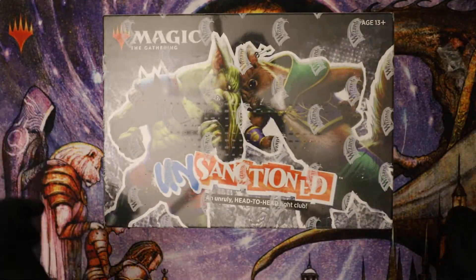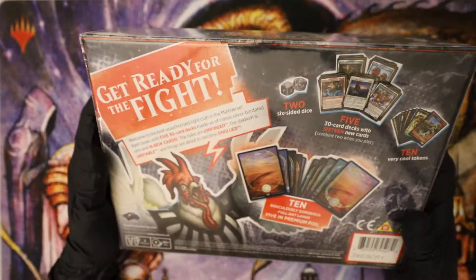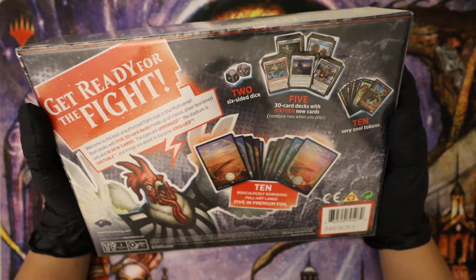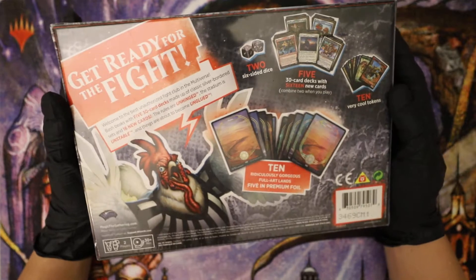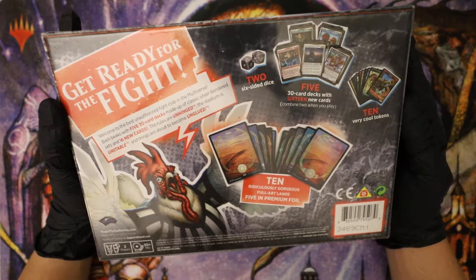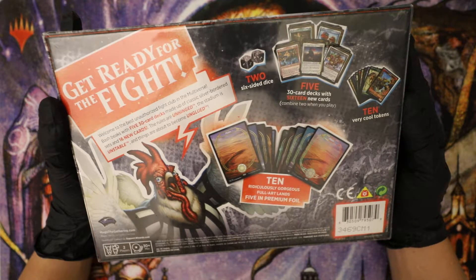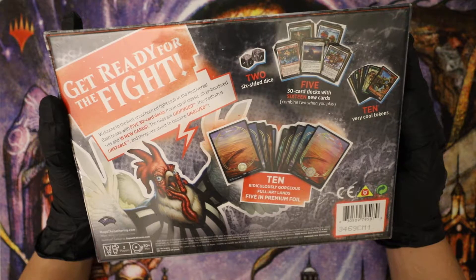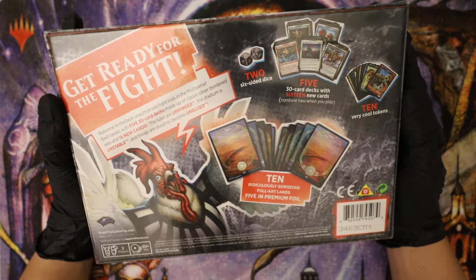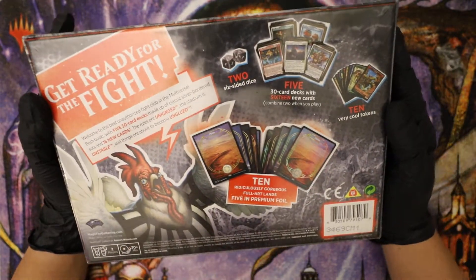These are very interesting. Usually it's just random booster packs and you can kind of draft it and have some fun with it. This time they decided to just make it a special boxed set. Get ready for the fight — welcome to the best unauthorized fight club in the multiverse. The rules are unhinged, the stadium is unstable, and things are about to become unglued. So basically all their old sets are there.